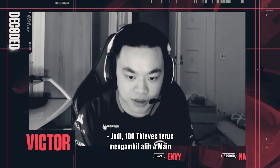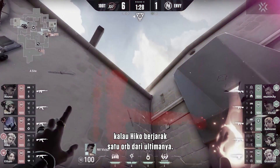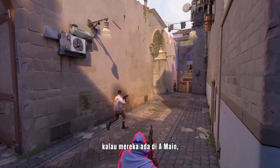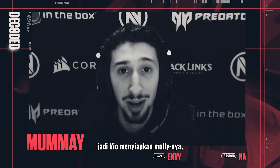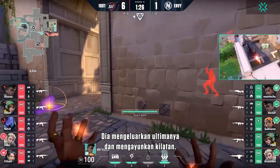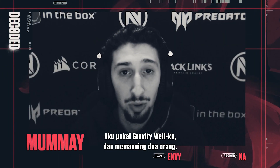Hunter Thieves has been consistently taking A main control since the start of the game, and I also noticed before the round start that Hiko was one orb away from his ultimate, so I knew that there was a good chance that they would come for this orb. We're pretty confident that these guys are in A main, so Vic aligns his Molly, and I'm ready to put my orb for Gravity Well. He pops his ult and he swings with his flash. I use my Gravity Well and I pull two people in.